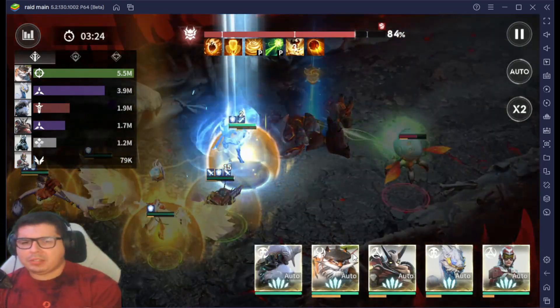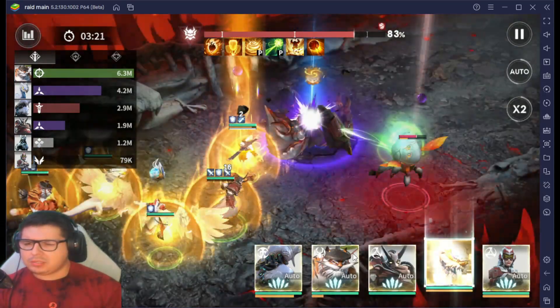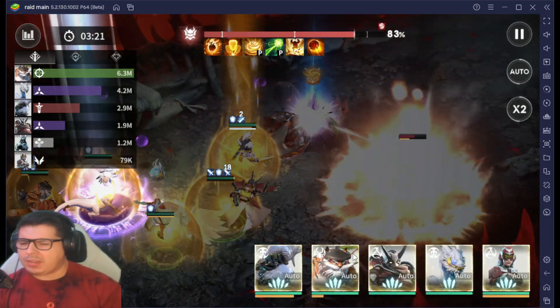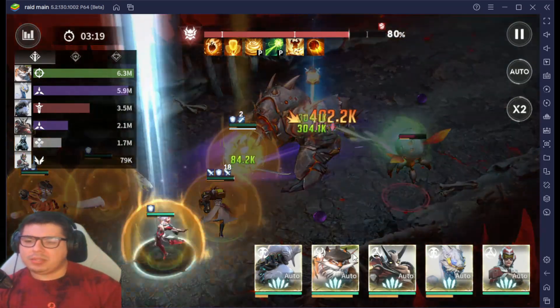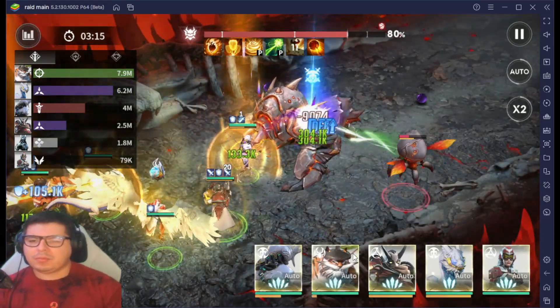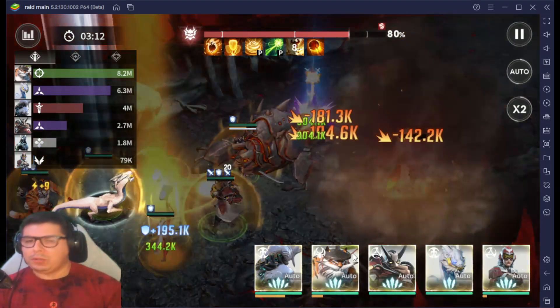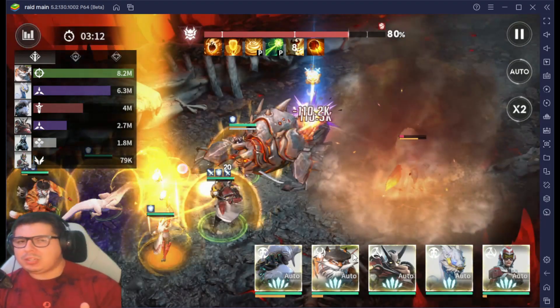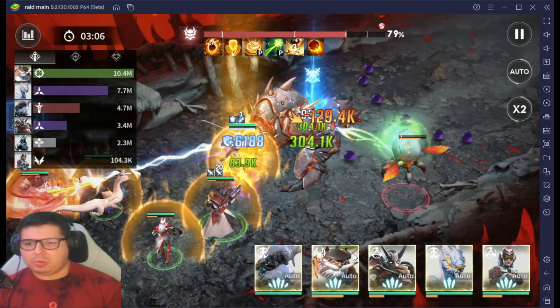I believe this boss was 1.8 mil CP and my team is 1.5 mil. The only ones that are E30 currently are Serena and Artist. Even before that, Artist is still a really good tank — if you don't have Kree, or don't even want to invest in Kree, you don't need him. Get Artist, invest in Artist, and get as many copies as possible toward Immortal.